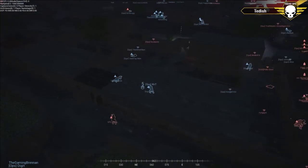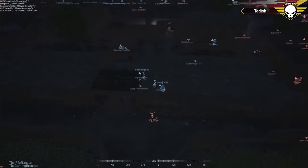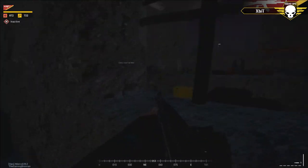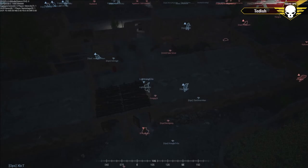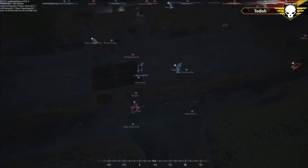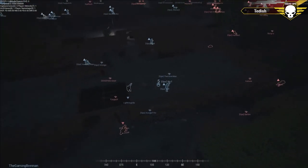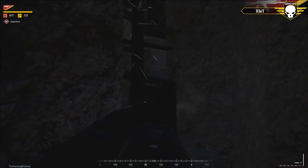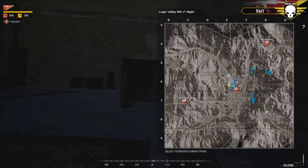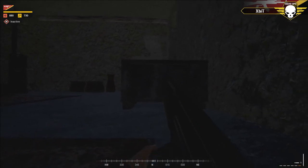Sham and Xbit are about to come face-to-face — maybe not quite. Kilo is doing some weird calisthenics on the roof. Sham just went down. Xbit exchanging fire — that G3. Everyone knows roughly where command is now.